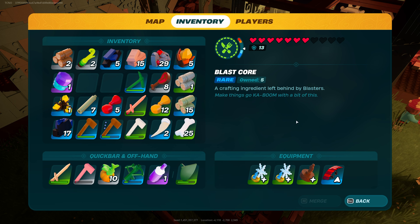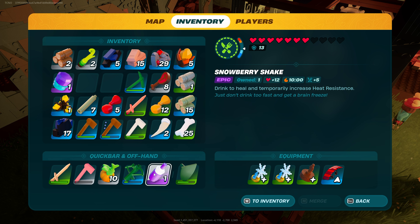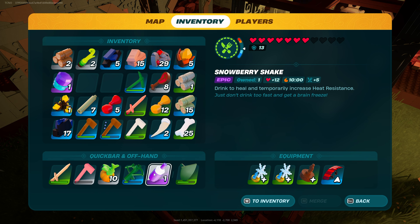This effect doesn't stack, so you can only have one going at a time. To survive the really hot caves, I'll have two of these on my head and consume a snowberry shake, which lasts 10 minutes, giving us pretty much complete protection against the heat — although we can't exactly swim in the magma.